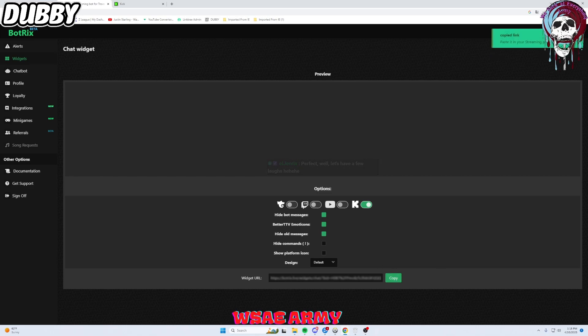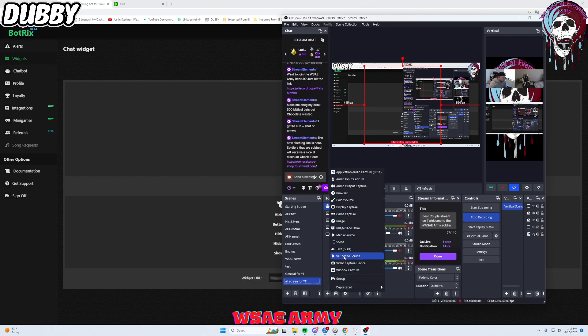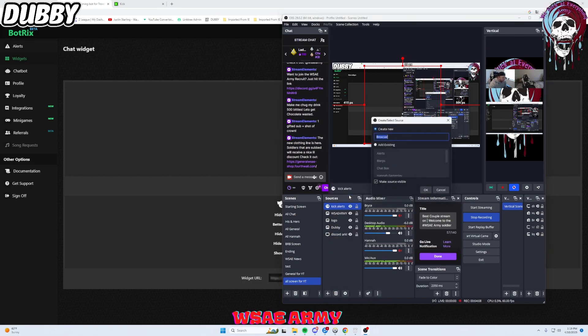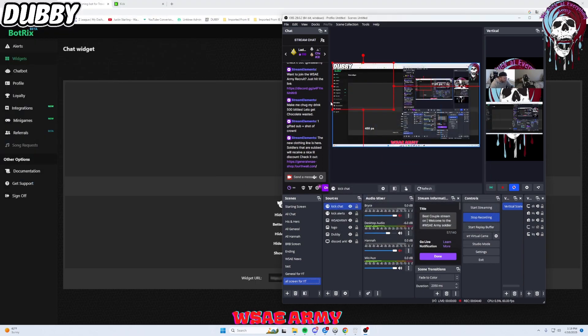Last but not least, we're going to copy this link and then go into OBS. We're going to add a source, add a browser source, and name this one 'Kick Chat'. Hit OK. We're going to paste in our link, leave it at 800x800, and adjust it as you see fit for wherever you're using your chat screen. As you can see, it is now up and ready to go.